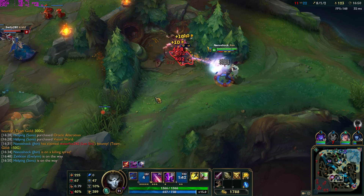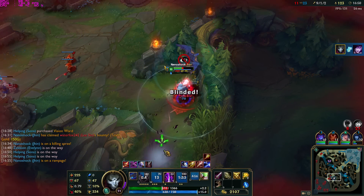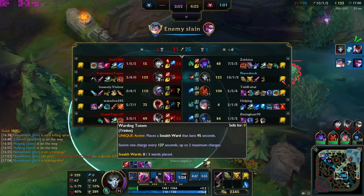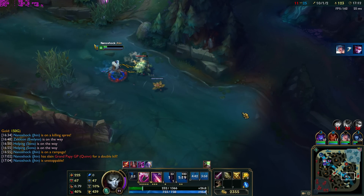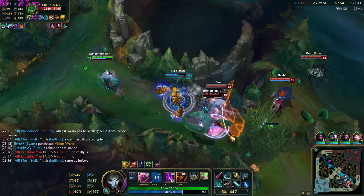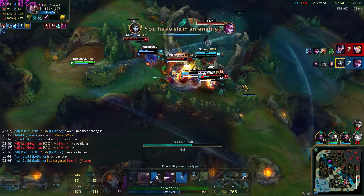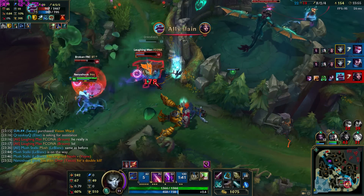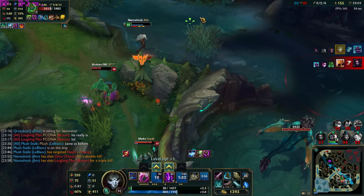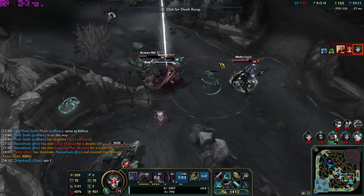When heavily fed and looking to take objectives, use your abilities between auto attacks — if you waste those windows you miss a huge damage opportunity. In teamfights around Dragon, recognize when you can deal more damage with your ult versus auto attacks. In one example, Zac had fed hard and would have focused and killed me in melee range, so instead I ulted from the brush, securing two kills from safety. It's always important to judge when to ult and when your auto attacks are enough.